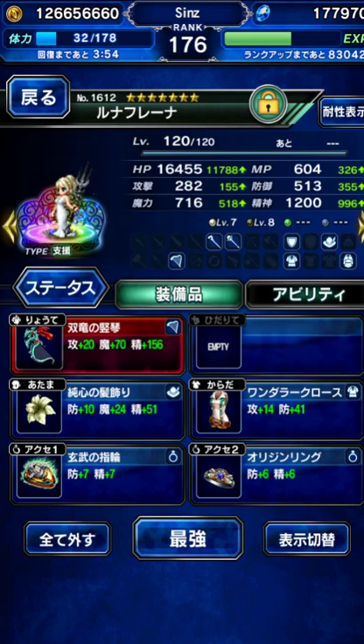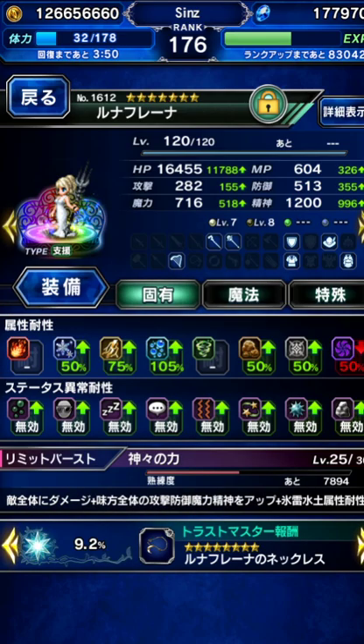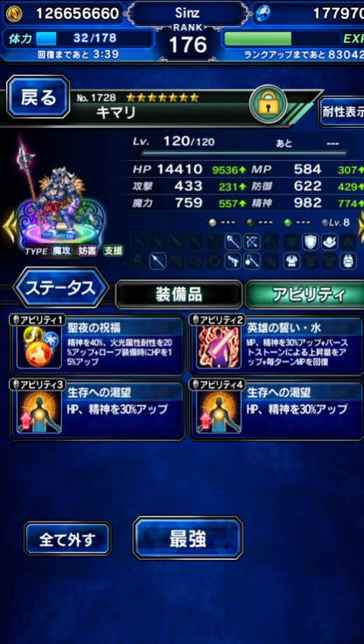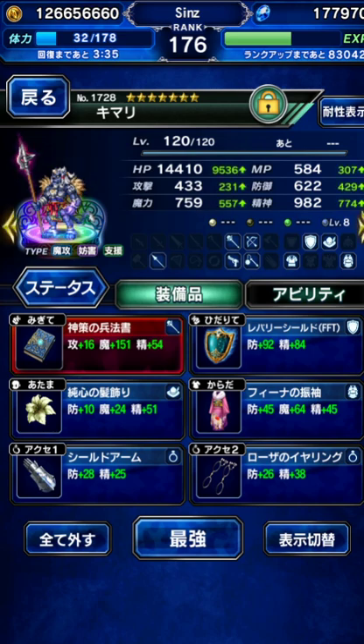We're going to use Lunafreya for mitigation and stat buffing. Magic mitigation is a real big deal on this fight, so we're taking Lunafreya. We're going to use Kimari as our double mirage unit. He's also going to be doing breaks every now and then, but for the most part he's just going to be doing double mirage every turn.